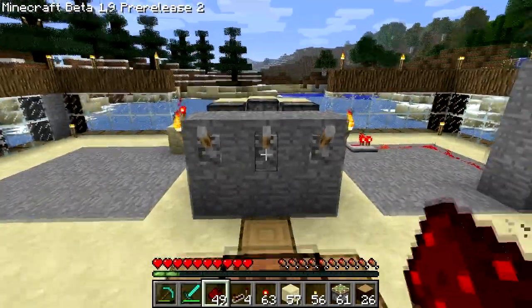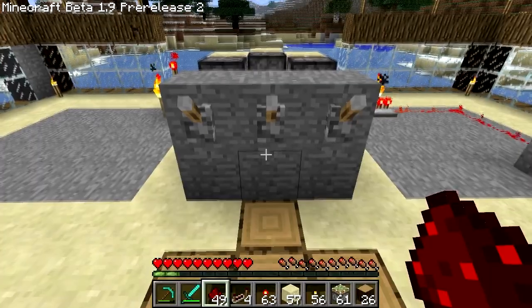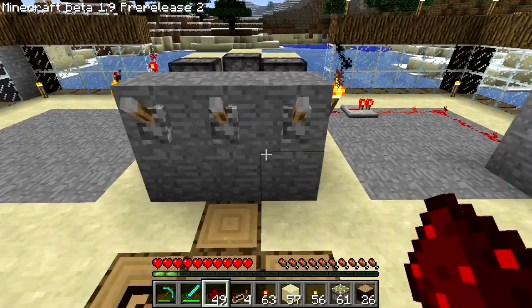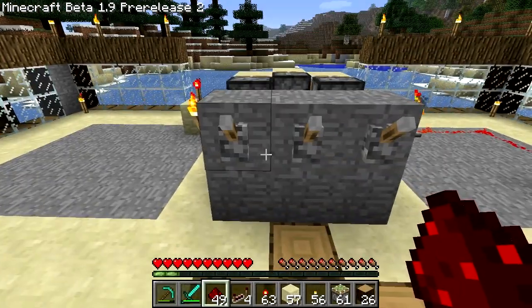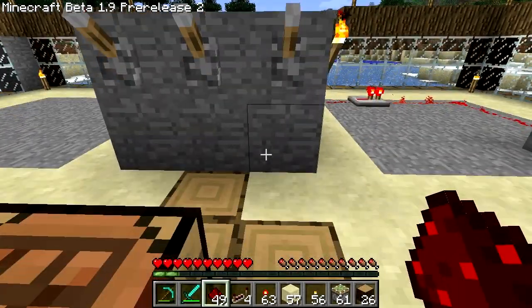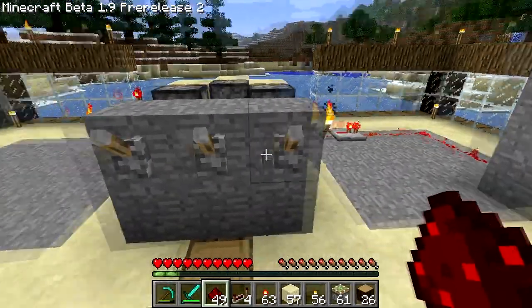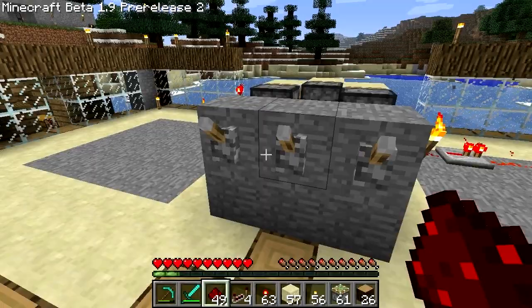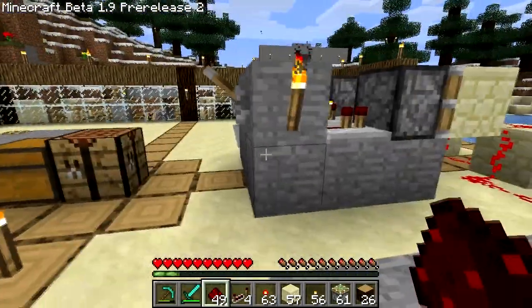Anyway, he challenged me to make a combo lock smaller than the one he had come up with, and I've done it. As you can see here, it's a three-switch combo lock, so it's not super secure in an absolute sense, but it's pretty good if you want to make a medium to easy puzzle in an adventure map or something like that. Anyway, this is how it works.